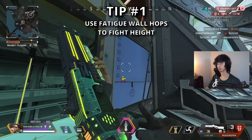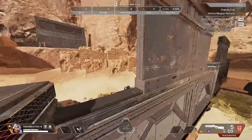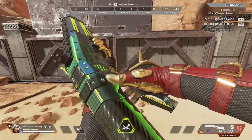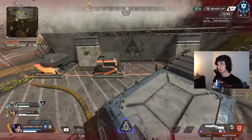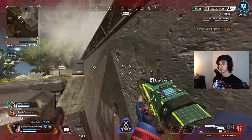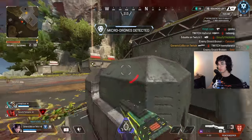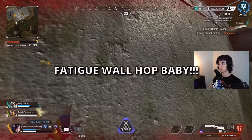Tip one: utilizing fatigue wall hops to challenge height. This one is fairly intense. Fatigue wall hops definitely require a bit of finesse, but that shouldn't discourage you from using them because they are quite useful. With the way Apex Legends plays out, height tends to be incredibly oppressive. On every map, you're bound to find a lip you have to mantle over or a crate. Whoever holds that higher position ends up winning that fight 9 out of 10 times. Characters like Horizon, Pathfinder, and Octane make such situations easier, but not everybody likes to run those legends. So what's the solution? Fatigue wall hops.